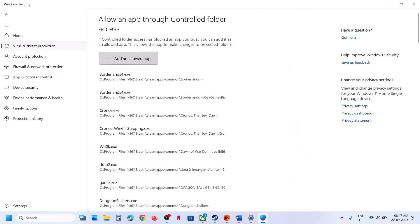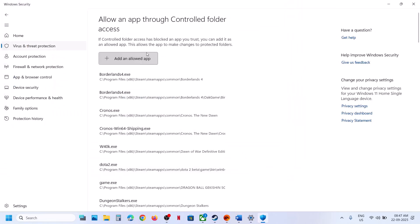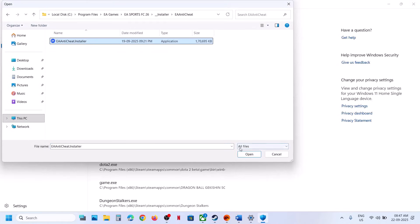Then again browse apps, select the FC 26 EXE file. Again browse apps and add all the EXE files. Then again browse apps and open the EA Anti-Cheat installer folder and select that EXE file.